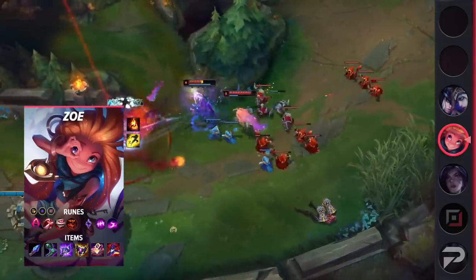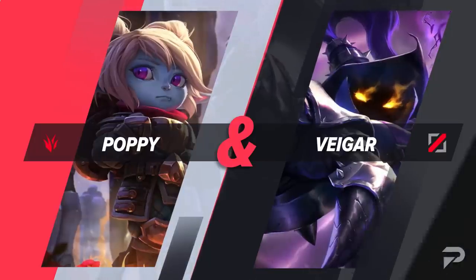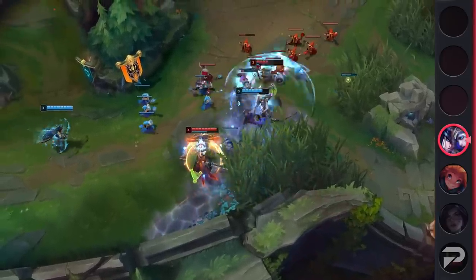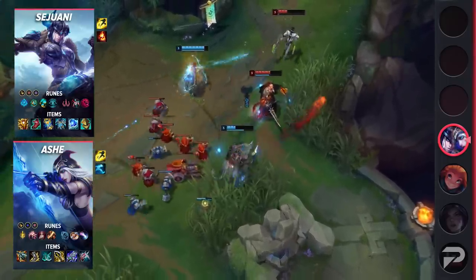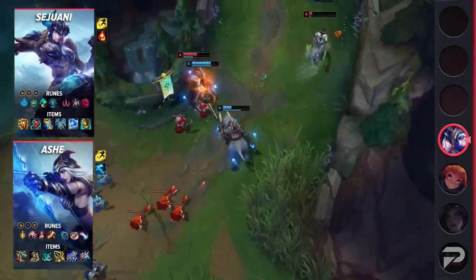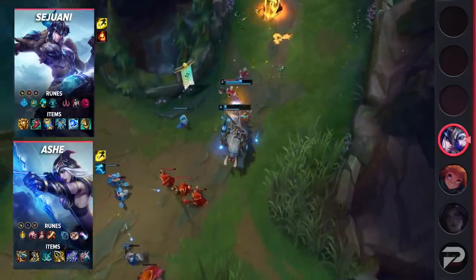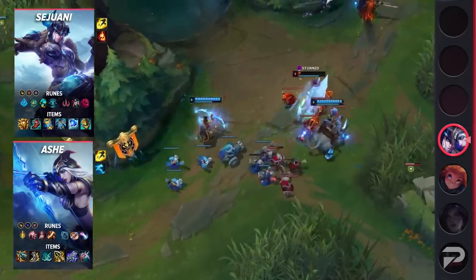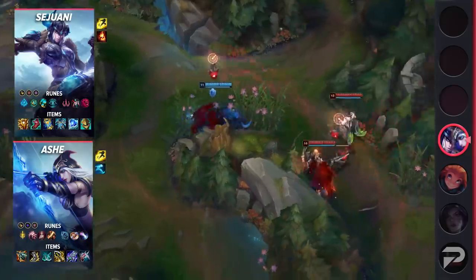Finally, we have a bot lane combo to go over. Thematically matching, we've got Ashe and Sejuani representing the Freljord. These two paired together are pretty obnoxious to play against — the amount of CC they bring to the table is insane, and when the enemy team isn't running Cleanse, ganks are almost always guaranteed to work. With so much stun lock and slows available, it's even possible for them to initiate a fight before their own teammates are within vision of the enemy wards. As the game progresses, they prove to be invaluable for their team, providing immense team-fighting utility. For Ashe's setup, take Lethal Tempo, Presence of Mind, Legend: Bloodline, Cut Down, Biscuit Delivery, Approach Velocity, Attack Speed, Adaptive Force, and a defensive rune of choice. Her items are Kraken Slayer, Berserker's Greaves, Phantom Dancer, Infinity Edge, Blade of the Ruined King, and Lord Dominik's Regards.